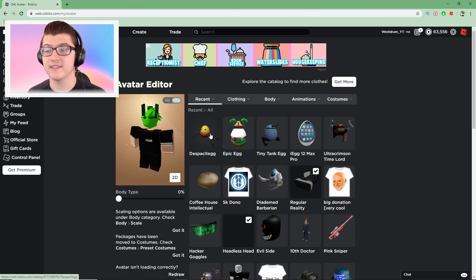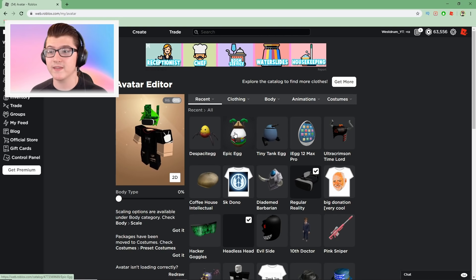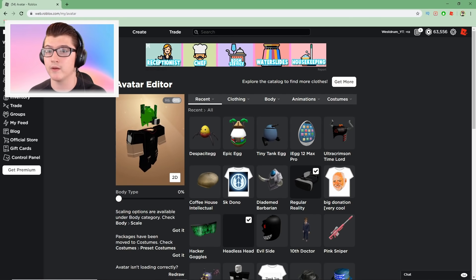Just to show you guys, this is a real legit method. We already have the Despacito egg right here. And we also have the Epic egg — so I'm not going to wear them personally right now because I don't want to scuff up my outfit, but once we get most of the eggs from this egg hunt, I'll go ahead and wear some of those.